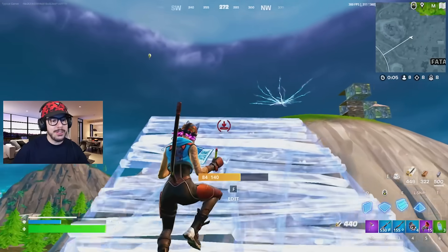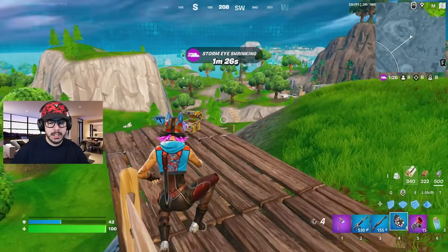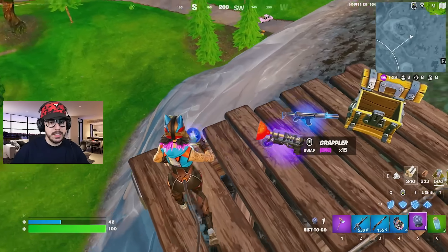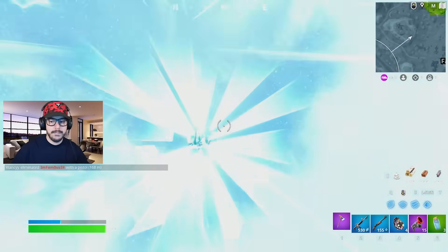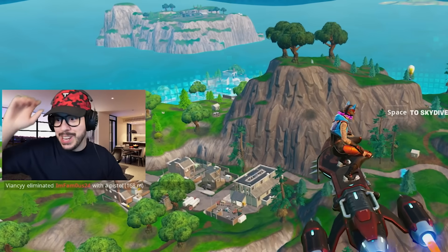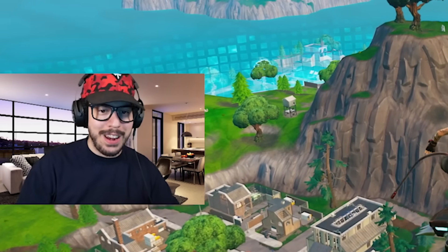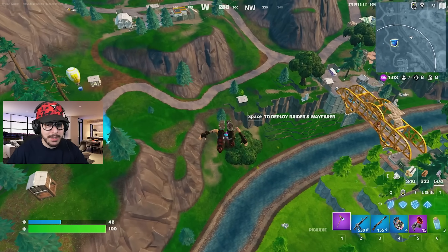Oh my gosh, the farm. Supply drops coming in — holy moly, dude. You can still do that — love to see it. Do I play the OG strat of getting high ground or do I go for the supply drop? Dude, I can get a gold scar — I'm going for the supply drop. I see a guy down there too.